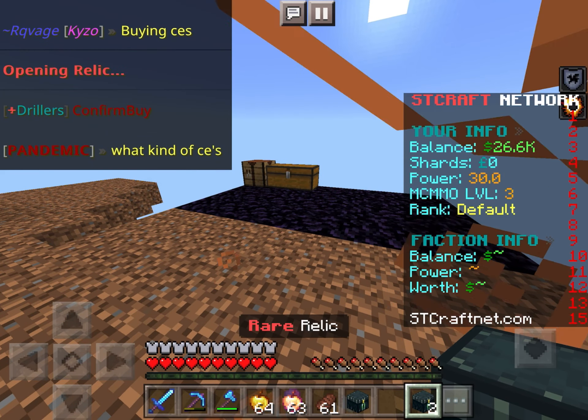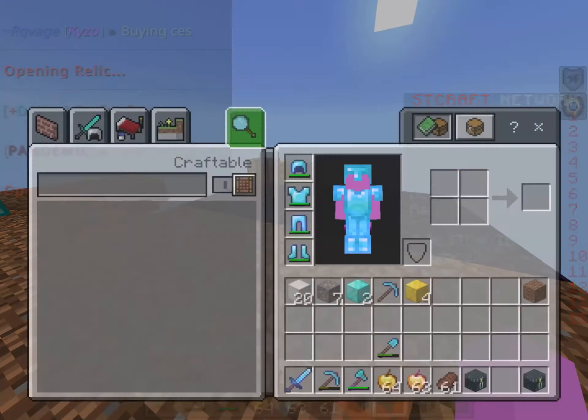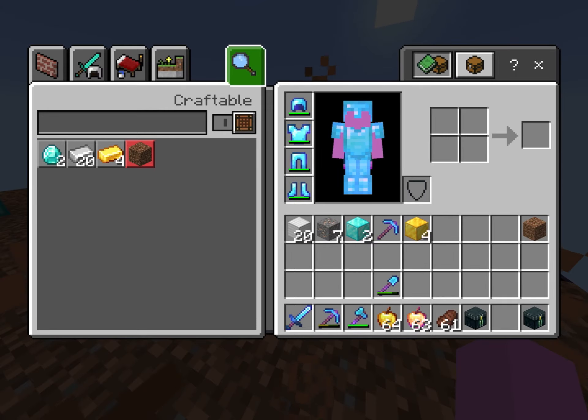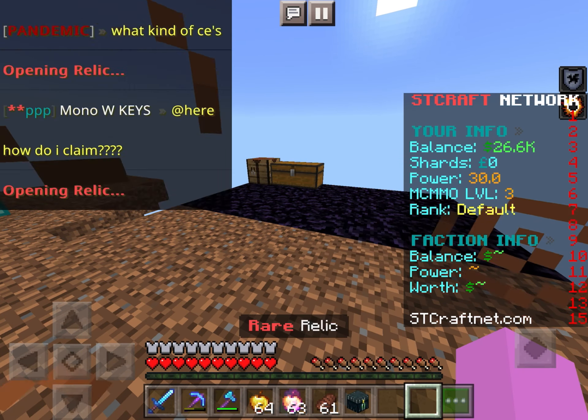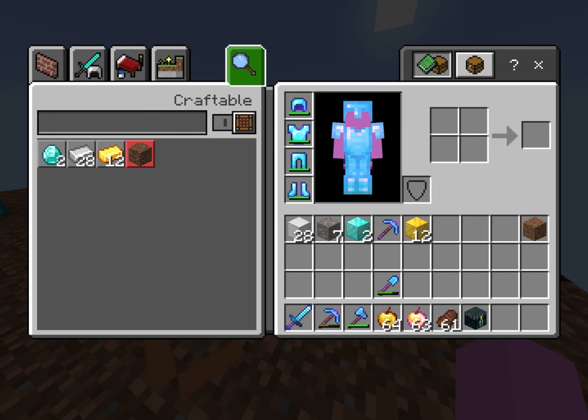Let's go to the rare relic. What do we get? We just got a bunch of iron blocks, which is really good. Another one — more iron blocks, more gold blocks. Decent, decent. I think I got another diamond block too, I don't know.